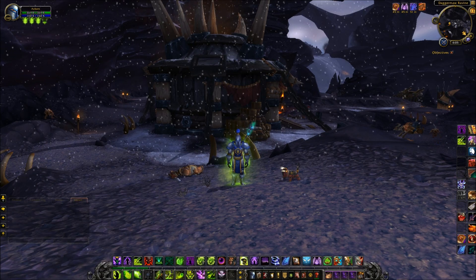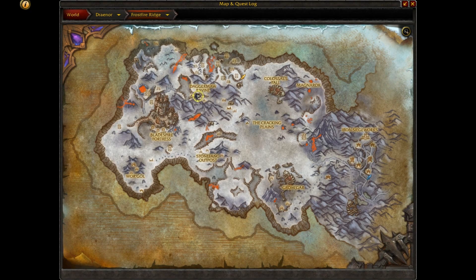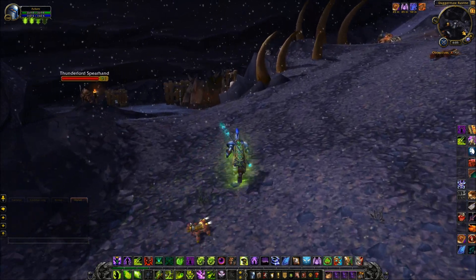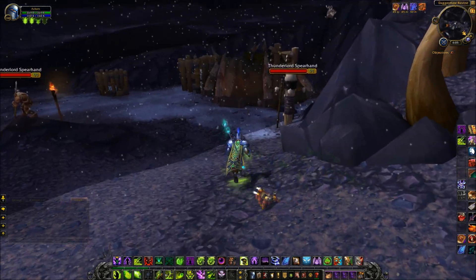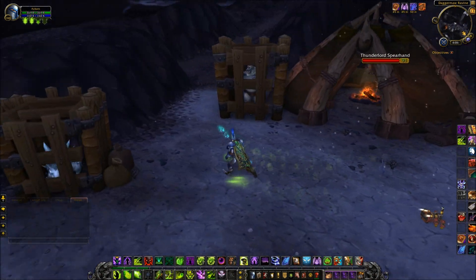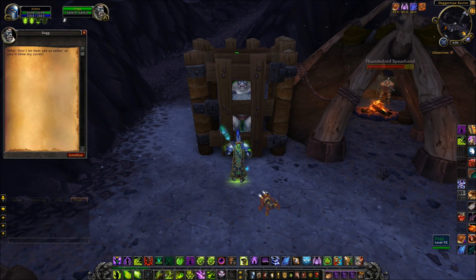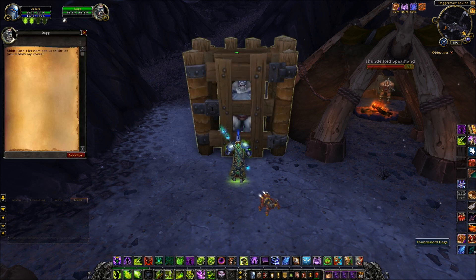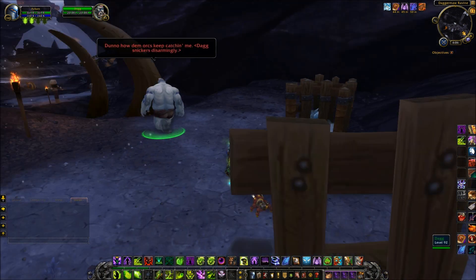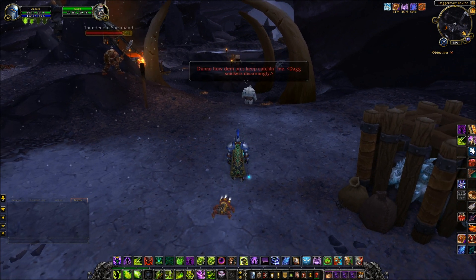You then need to move yourself towards the northwest of Frostfire Ridge until you get to Dagger Maul Ravine. If you're Horde things get a little easier because there is going to be a fight between the Frostwolf clan and the Thunderlord clan — the Frostwolf clan are friendly towards you. But Alliance, everything is going to be aggressive. In another cage here, guess who we've found again — Dag has been captured once more, so you need to release him for a second time.